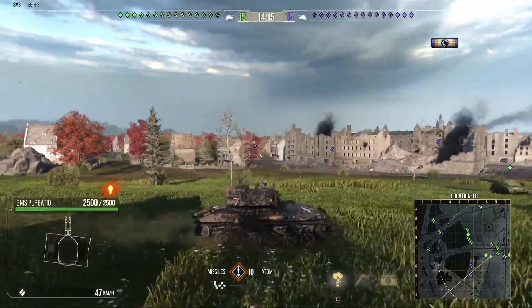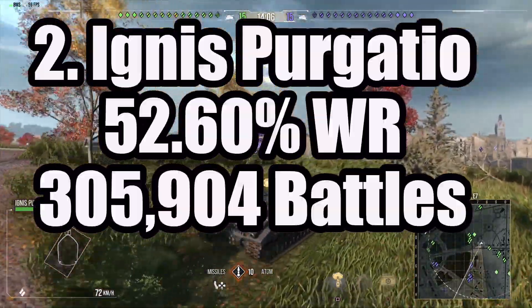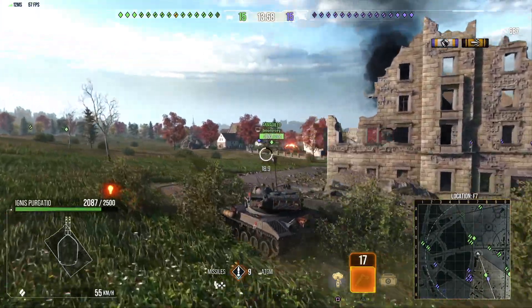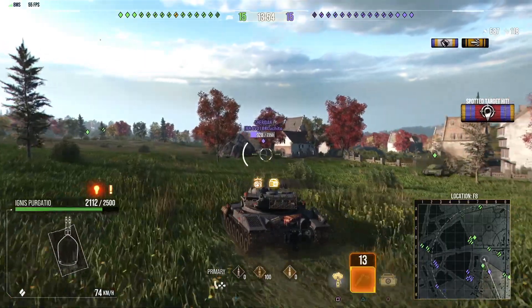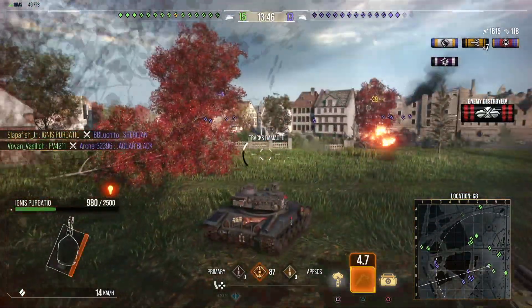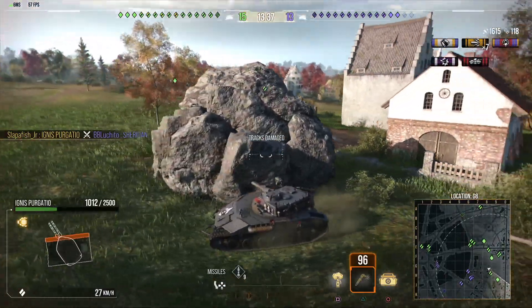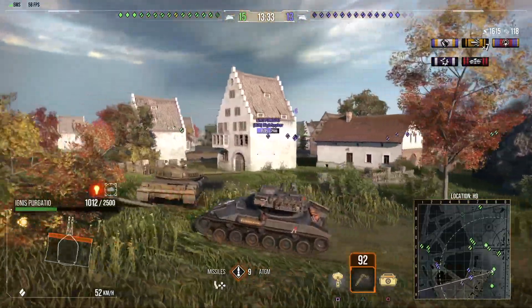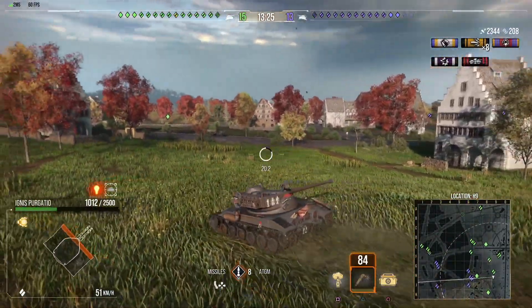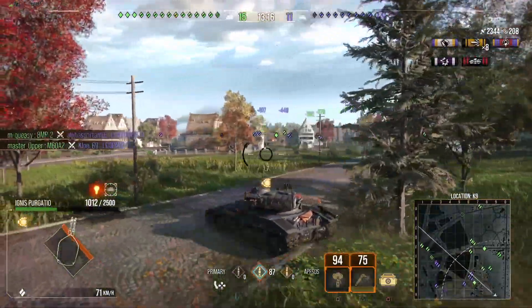Now we move on to the second best Era 2 premium tank, which is the Ignis Progatio. It has a 52.60% win ratio, with 305,904 battles played. This tank gets a very deadly gun if it can penetrate — it does 150 damage per shot with 20 shells in the clip, which is basically 3,000 damage per clip. Gun depression is 6 degrees, gun elevation is 11 degrees. Inner clip reload is 0.5 seconds, so you can unload very, very fast. Penetration is 280 standard and 360 on premium. Reload time is 37 seconds.